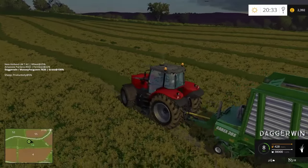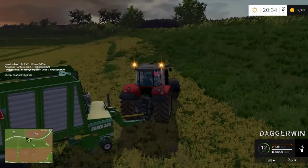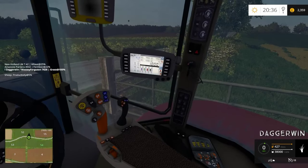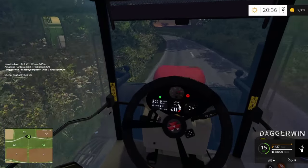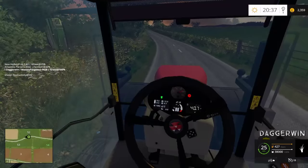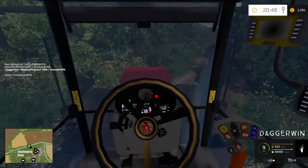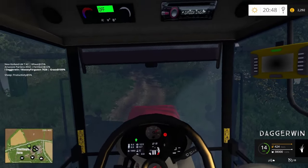38,000 litres. Back to the yard then. You may also notice I've put the time to times five, because we weren't really progressing too much. That is really steep. It should make it better because we don't want to always be in sunset — we want to actually move on to the next day. This first load can go to the sheep, then we know how much we can actually put into the silage pit.